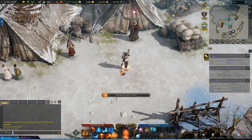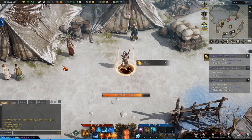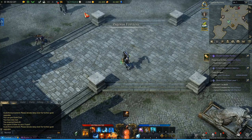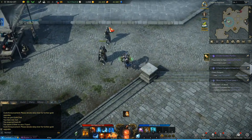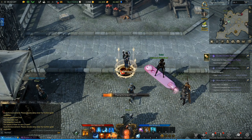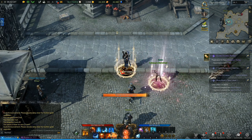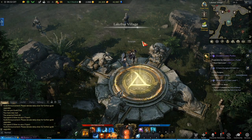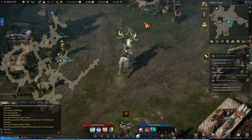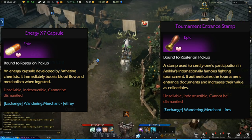The second reason is the rapport items they provide. Same as with the cards, these rapport items can be purchased once per spawn, so you can acquire them multiple times per day, meaning that if you really farm these you can raise your rapport with any NPC really fast. All of the NPCs have a chance to sell a legendary quality rapport item. Sometimes the wandering merchant will sell a rapport item that cannot be used to raise rapport instantly, like the energy capsule or the tournament entrance stamp.